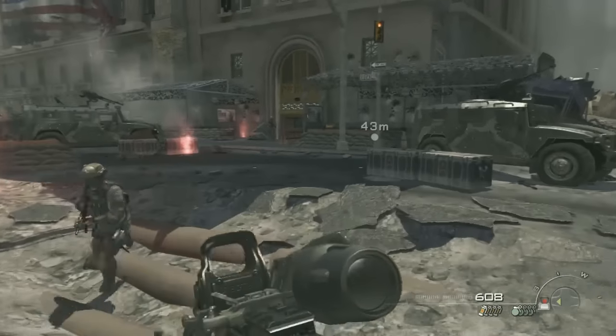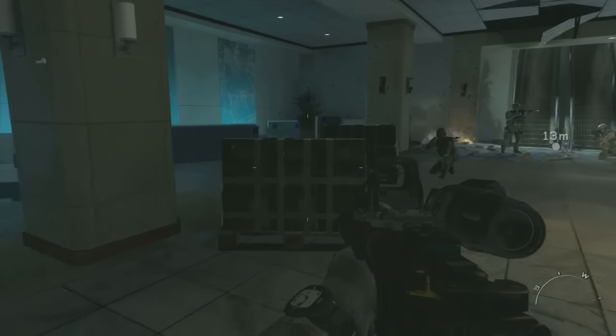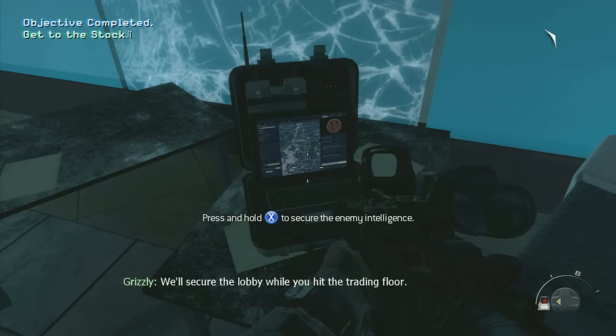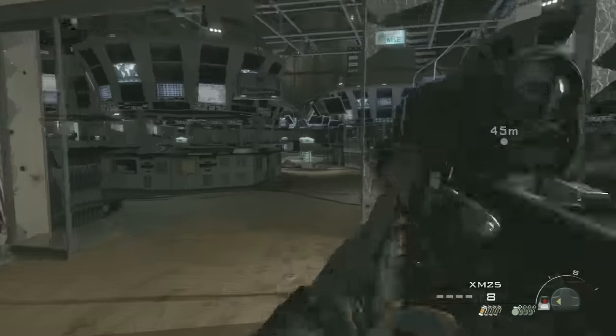Third Intel: as you enter the New York Stock Exchange building, right where all these ammo crates are, along the left wall, is the third Intel on this level. Intel, once you pick it up, it's gone, so you won't accidentally be picking up the same Intel multiple times.